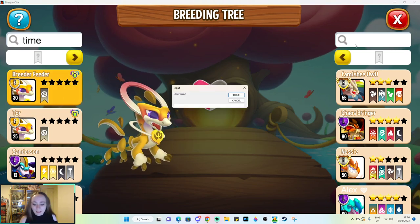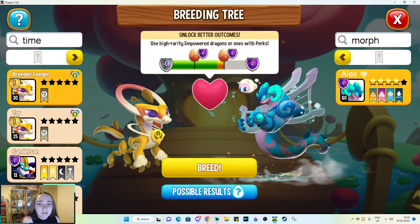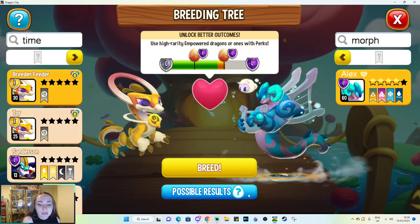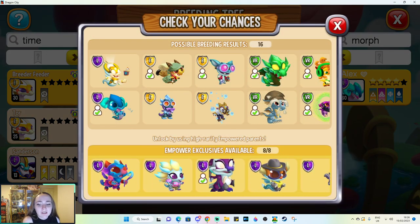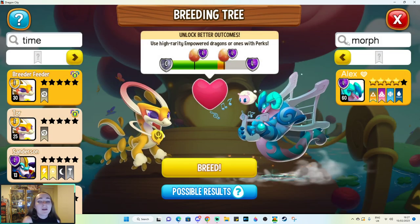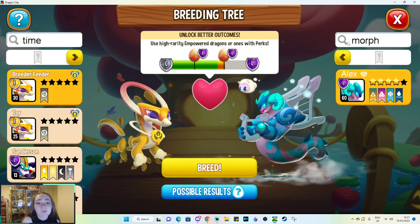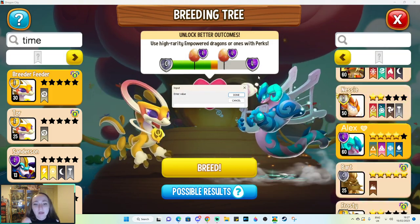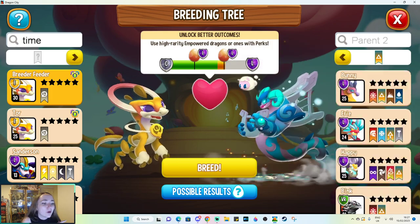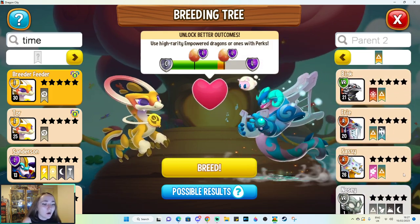So if you were trying to get any bonus orbs for Morpheus to fully empower him, you can actually breed him using the Time Dragon. I'll show you in-game — we've got our Time Dragon here, and once we wait for PC Dragon City to load, here we go. We've hit empowerment level two, which doesn't really matter, but we could breed Time with him and we'd still have a chance of breeding all of these dragons. You'll see that Morpheus is actually breedable.